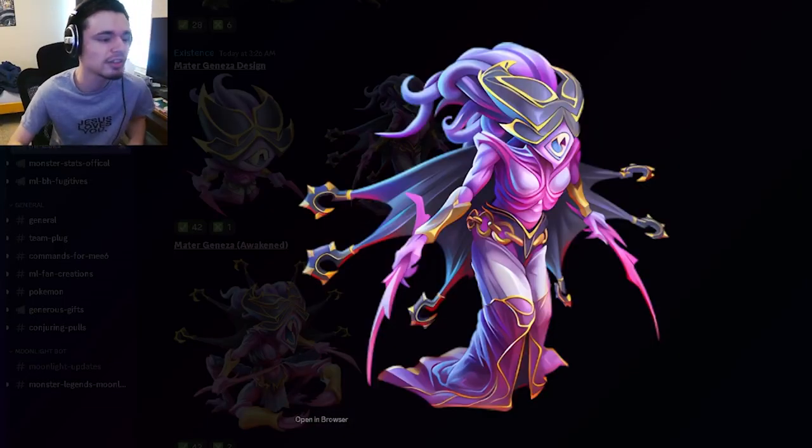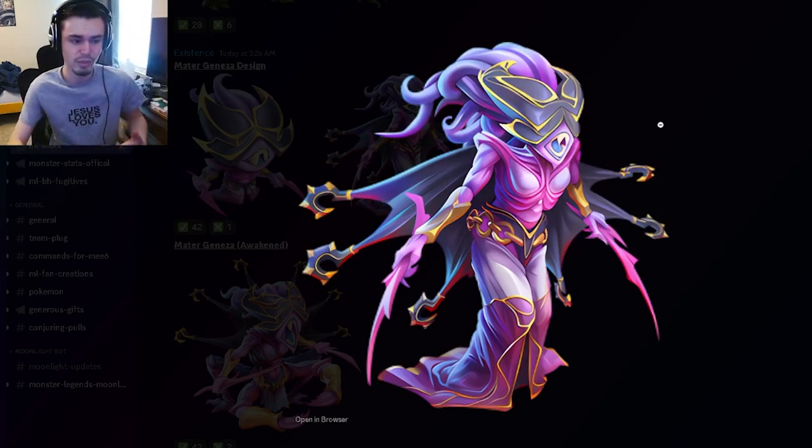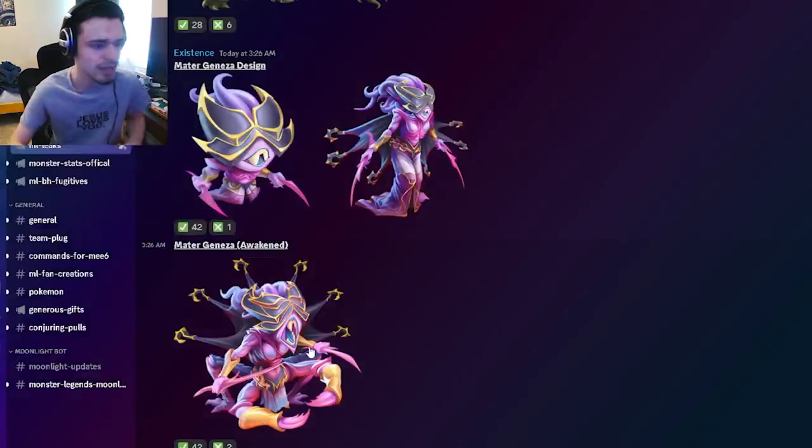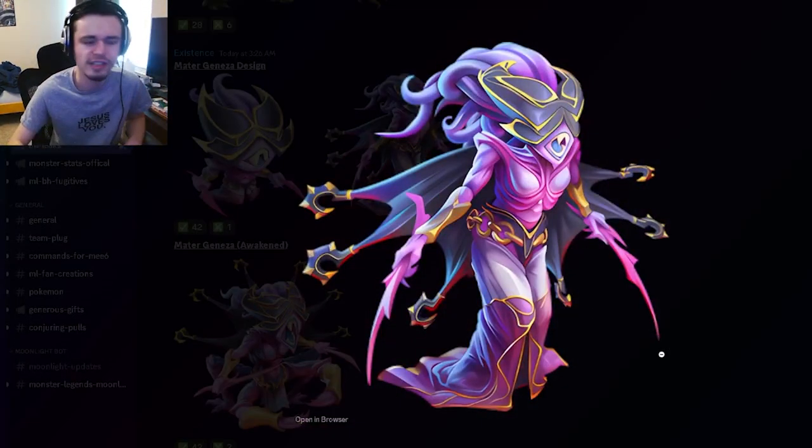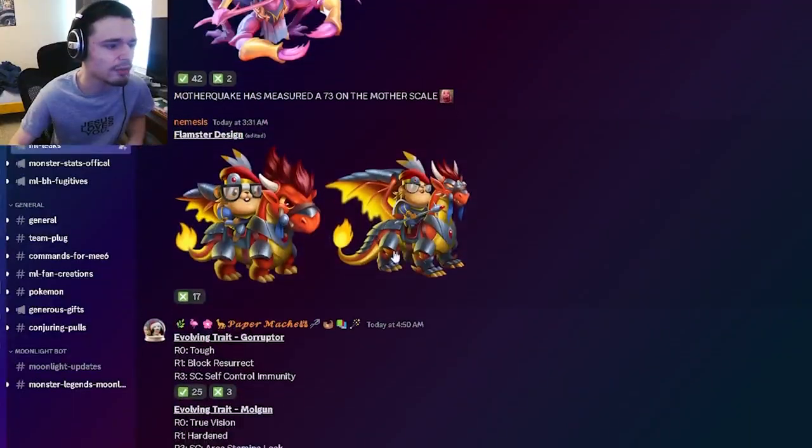Then we have a Master Genesis design right here — it is the new ancestor and I actually really like this one a lot, I think it looks really cool. And then when you awaken it, it looks kind of worse in my opinion, but it's still all right. I do like its normal design much better.